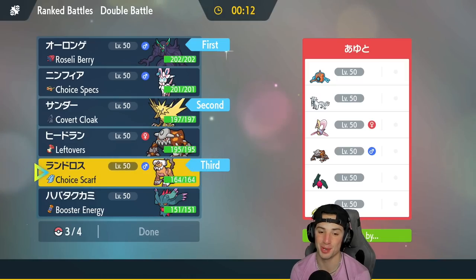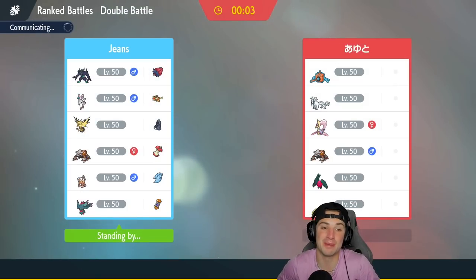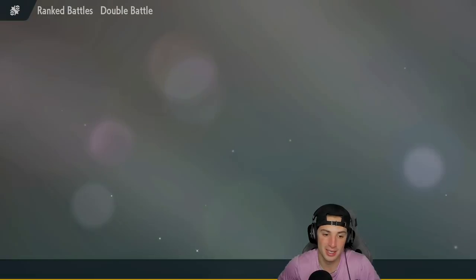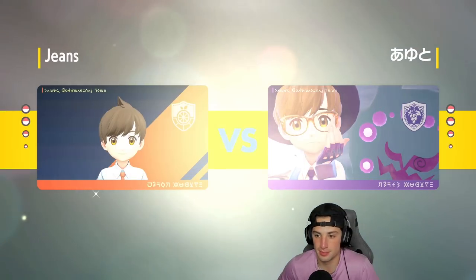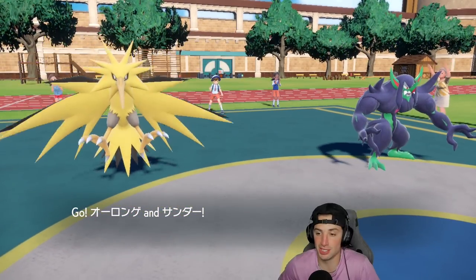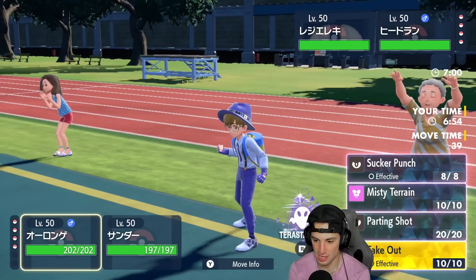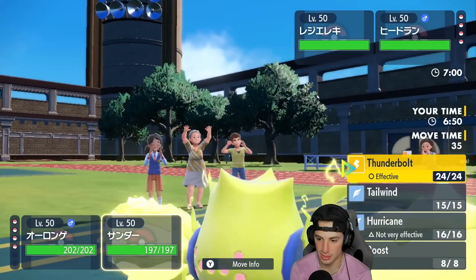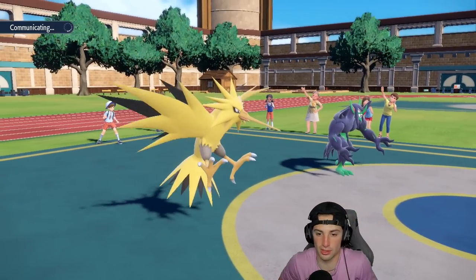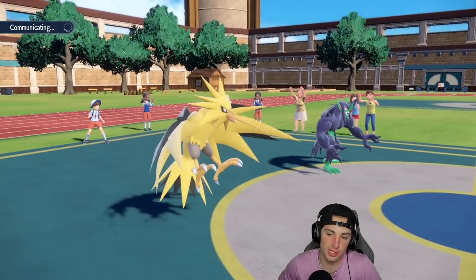I'm leaning more towards Fluttermane here just because of how good it is. Sylveon did amazing last match — absolutely ripped into Dragonite in one shot, even through Multiscale. We didn't even use our Tera last match, we just didn't need it. Regileki and Heatran come out — I might just Terastallize my Grimmsnarl so I don't die to a Flash Cannon. I'm going to Terastallize, Fake Out Regileki, then Parting Shot onto someone next turn and bring in Landorus.